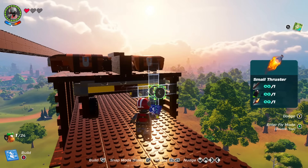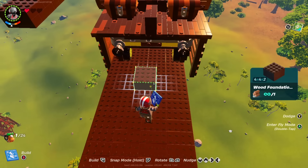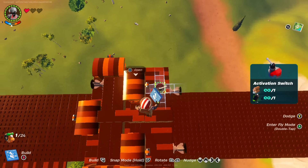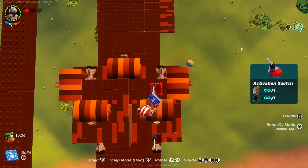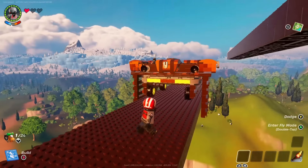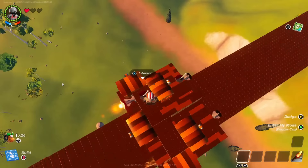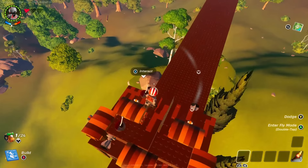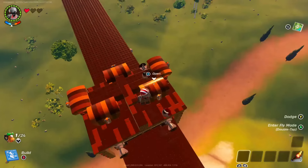All that is left now is to add the thrusters to the front for reverse movement, which I have placed on the dynamic platform itself. You will then need to add some activation switches for each set of the thrusters. This will allow you to engage the thrusters when needed and move forwards and backwards.